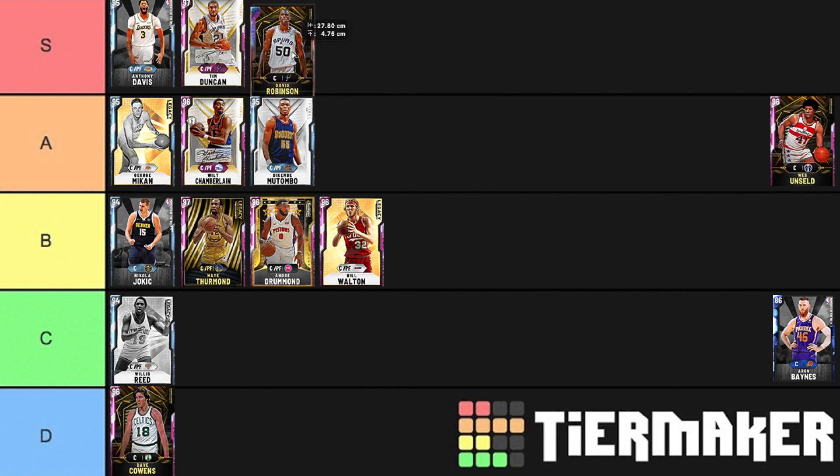David Robinson — no question about it — is an S tier center. It's between him and Duncan for who the best center in the game is. At 7'1", they gave him quick draw so he has an even better release. The funny thing is David Robinson actually has better lateral quickness than Penny Hardaway. He can switch onto guys on the perimeter and guard pretty much anybody. He is going to be the best center in MyTeam until at least March — him and Duncan will be the best centers for a while. That's why you'd be dumb to pick any token reward but David Robinson.